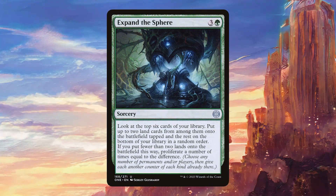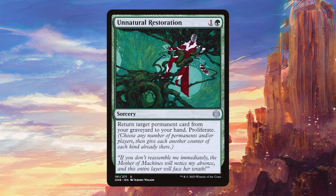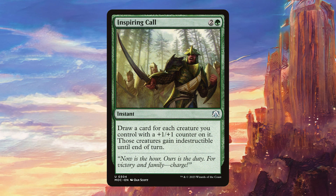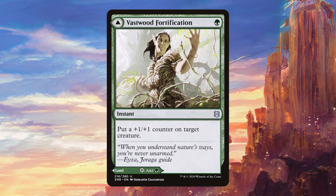Moving on to sorceries, we have Expand the Sphere, which is a pretty solid ramp card or proliferate card depending on what we need. Desert Scambit is going to draw cards and proliferate, which is great. Natural Restoration gets to recur something from our graveyard while also proliferating. For instants, we have Infectious Bite — this is kind of like removal and it's also going to put a poison counter on each of our opponents, which is surprisingly strong because we have so many ways to proliferate that sometimes we can just win without actually needing to attack with an infect creature. Inspiring Call protects our board and draws us a bunch of cards. Prologue to Phyresis is another way to put poison counters on our opponents without having to attack. Ripples of Potential is a new card from the Lost Caverns of Ixalan Commander — this seems very strong since we get to proliferate and phase out our stuff so it survives board wipes. And Vastwood Fortification is a cheap spell that can put a counter on a creature to get the proliferate train rolling.